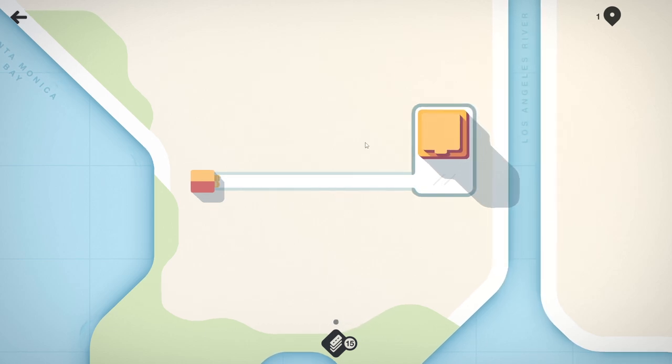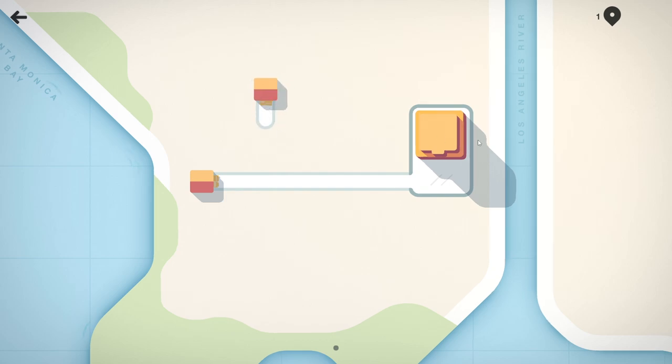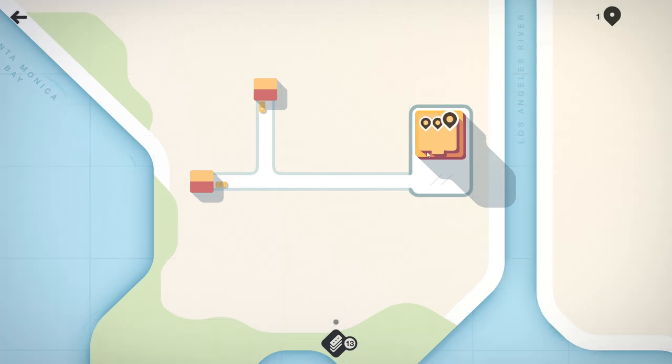We can probably make any junctions that we want - this is going to be crazy difficult. There we go. There's no marker - I'm wondering if I want to do a junction here. I guess we do because three cars want to go somewhere.